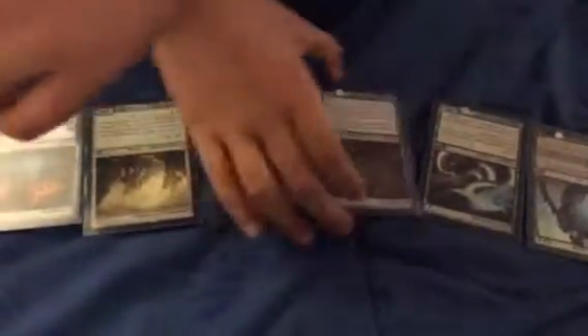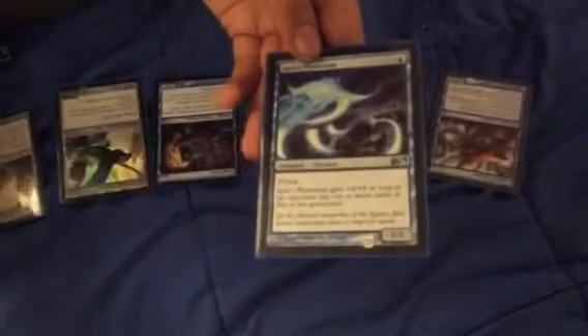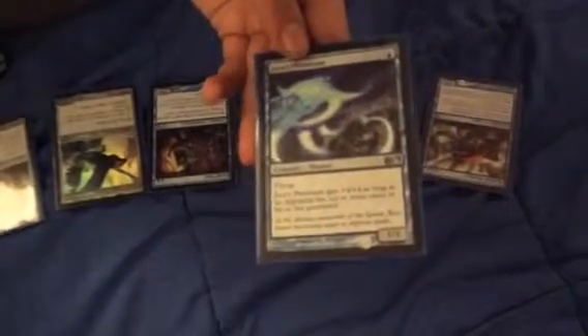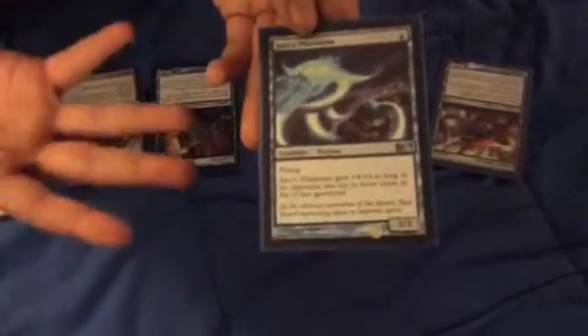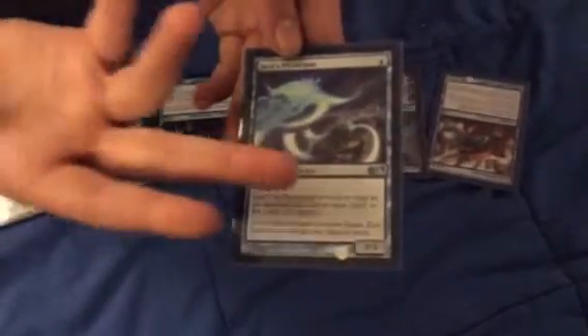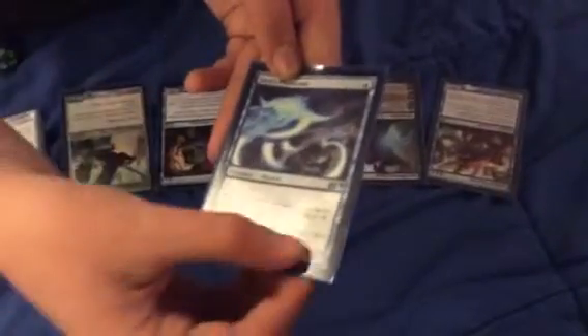Some creatures have unique abilities printed on them. This one makes it so whenever I attack, I get to draw a card. And this one makes it so if the opponent has ten or more cards in the graveyard, it gets plus four plus four, which basically upgrades it to a five-five creature that can do five damage.